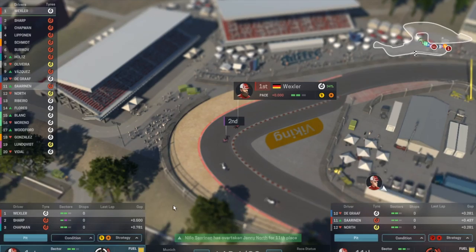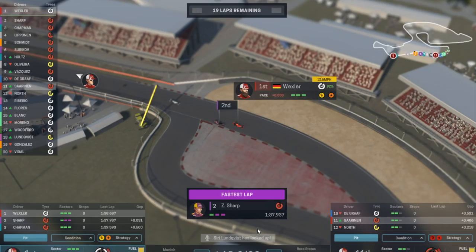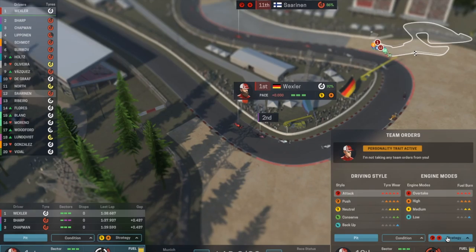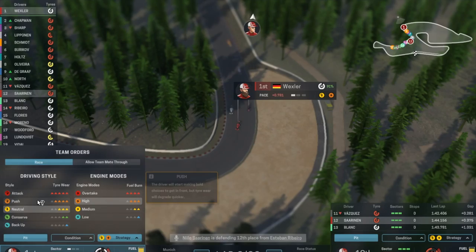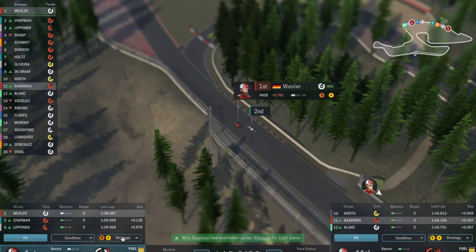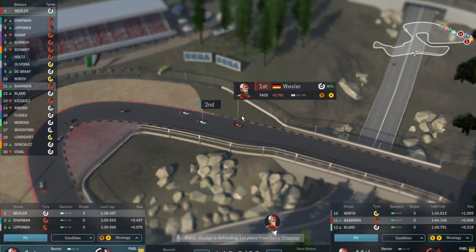Wexler's in a good position at the moment. We've got 20 laps of this. My strategy is basically to keep those two drivers going. Wexler's going to keep his lead — his tyres should hold out for much longer. Even though he's under attack from Chapman and Lippinen, who are pretty close, provided he can hold this we're in good shape.